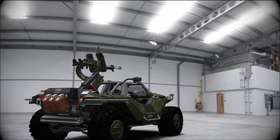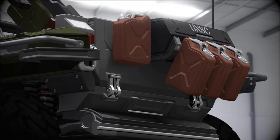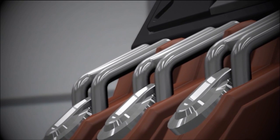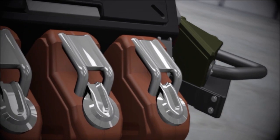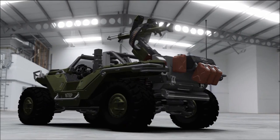As with most UNSC vehicles, the Warthog is equipped with a Graf-Hautmann solar saline actuator. This enables Marines to crack hydrogen fuel from any water source, reducing the need to transport bulky and dangerous fuel supplies.